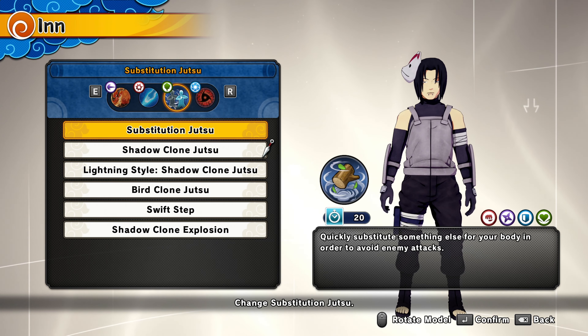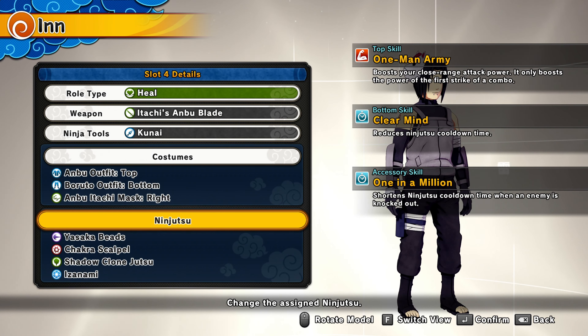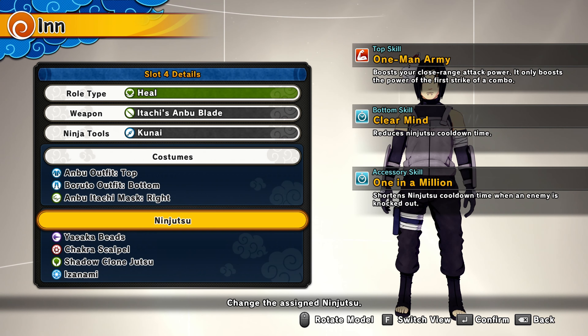This is my skill tree setup. As always, One Man Army activated — that's my main go-to, you guys know already — it boosts your close range attack power. For the bottom skill, Clear Mind reduces ninjutsu cooldown, and One in a Million shortens ninjutsu cooldown time when an enemy is knocked out. So those two are reducing cooldown by a lot, meaning I can use my ninjutsu back to back super fast — and every time I knock somebody out it reduces even more. I highly recommend this setup.